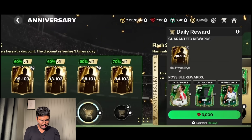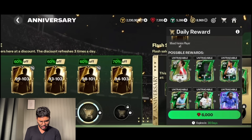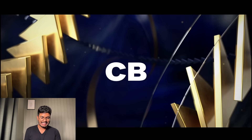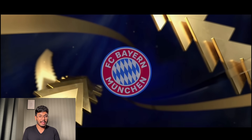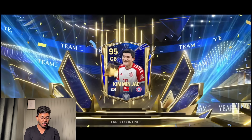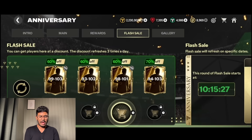We got the 6,000 gem pack for a 90 to 101 - I don't think this is worth it. We're going to go for the 90 to 102 instead. It's the tradable version - South Korea center back, Kim Min-jae. That's 10 million coins. Not the best value for what we're spending, but now we're going for the big one.